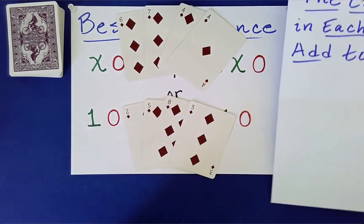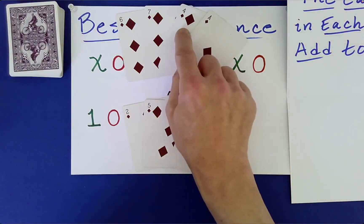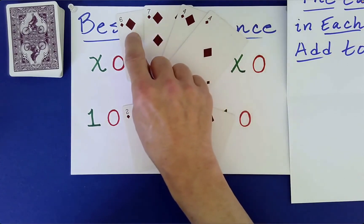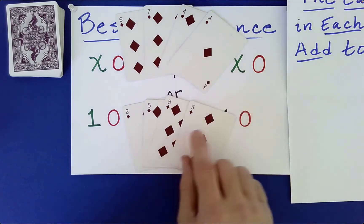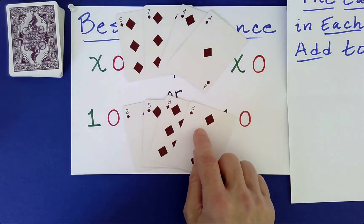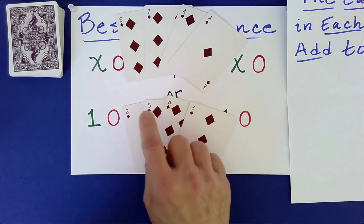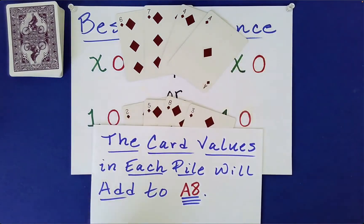Is that true? Let's see. One plus four is five, plus seven is twelve, plus six is eighteen. And three plus eight is eleven, plus five is sixteen, plus two is eighteen. The cards in both piles added to 18!